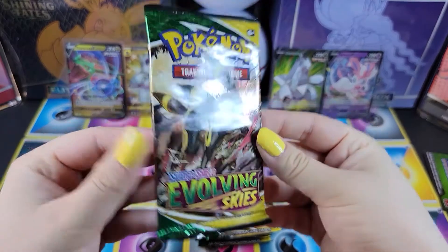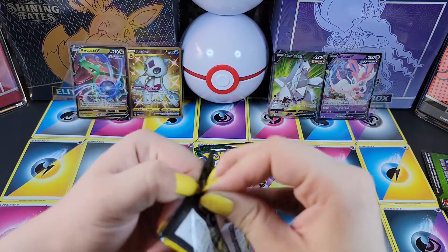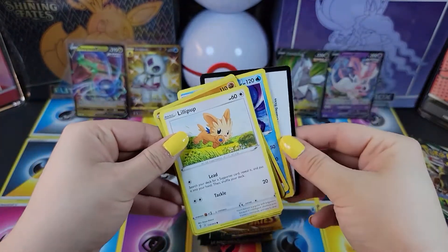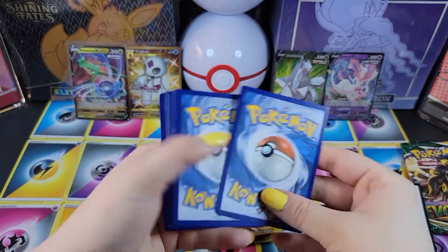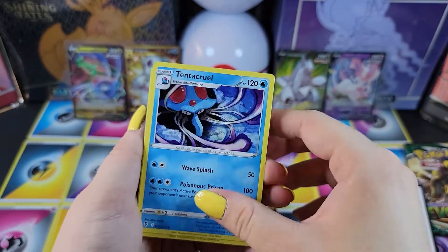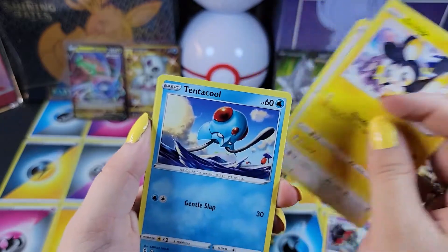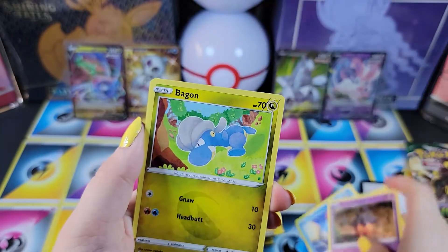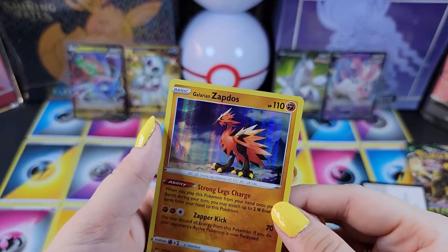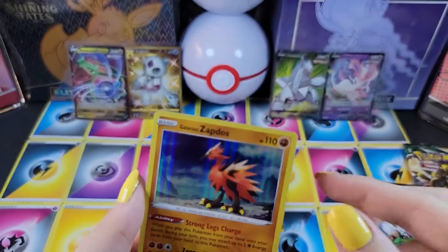Let's see what this Umbreon pack has. Fire Energy, Tentacruel, Rubber Gloves, Floette, Lillipup, Emolga, Tentacool, Pumpkaboo, Bagon, Shiftery, and a Galarian Zapdos. I think that's our first of the Galarian birds — we had a Moltres in our previous video. So now we have Zapdos, we just need Articuno. Very cool.